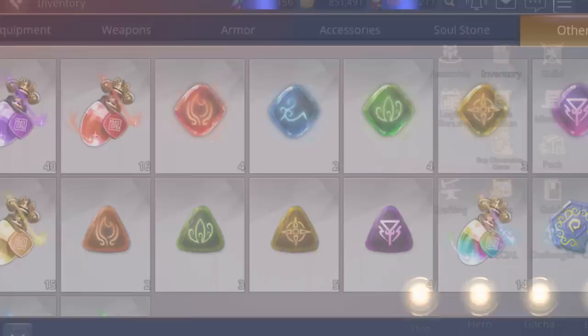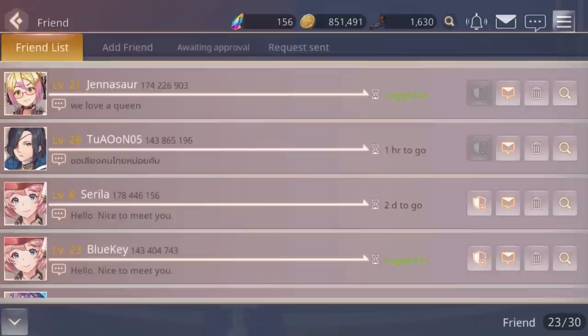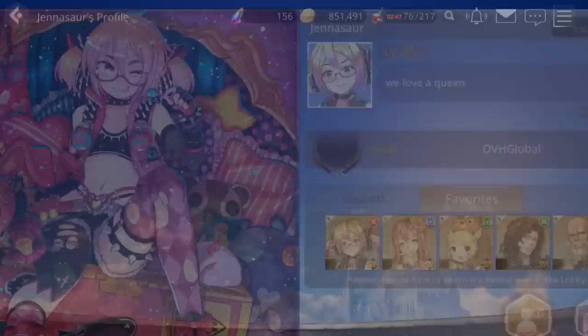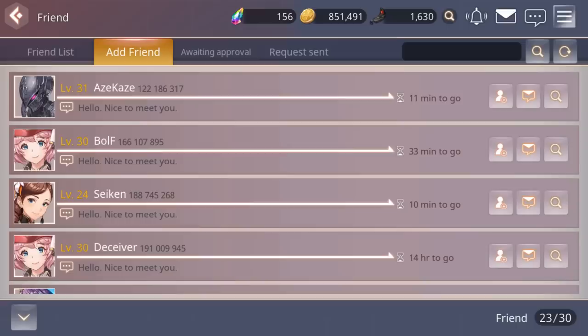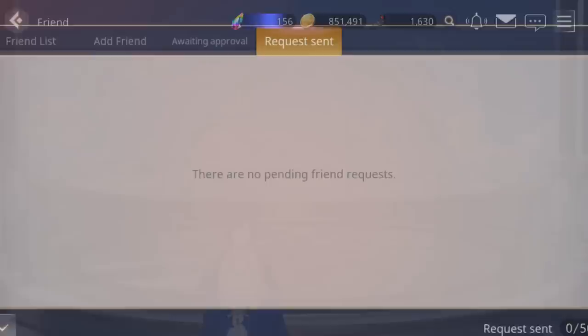Let's go to the friends list. You can see all the people currently online or when they were last online. You can send private messages, remove friends, or view their profile to see their support, favorites, and guild. To add a friend, you can search by their user ID — that's the recommended way since usernames are not unique. You can also see awaiting approval and requests you've sent.